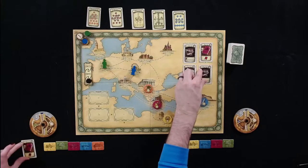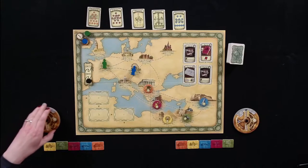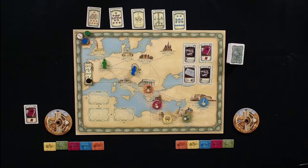Another Moscow card comes out — that's Congress. Those points stack, so the more of those you get the better those cards are. Having two of them out right now is actually a pretty good thing.